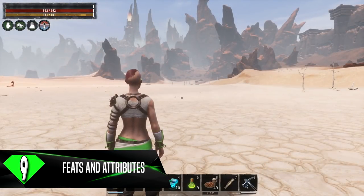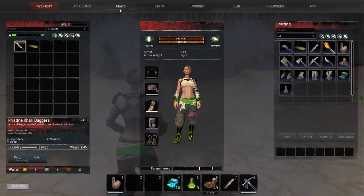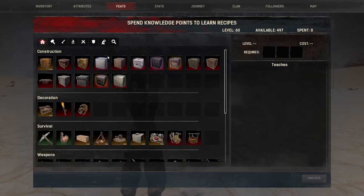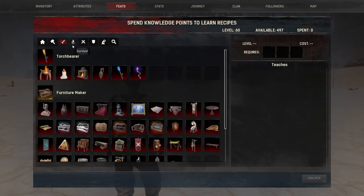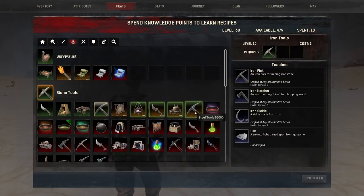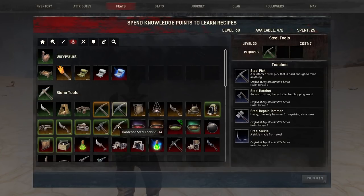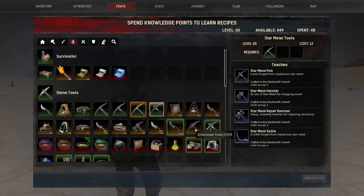Tip number 9 has to do with feats and attribute points and looking at these on a regular basis. As a new player, you may not look at feats and attributes very often. However, every time you level up, you gain additional feat points and attribute points. The feat points are used for different feats — so unlocking different building materials, different tools, weapons, and even armor — all of that is going to be under your feats.